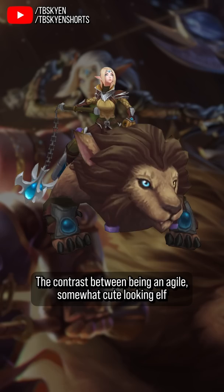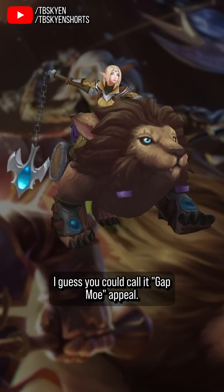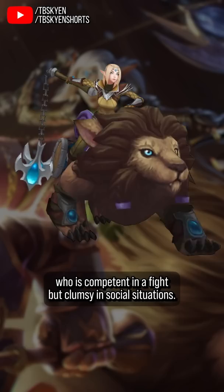The contrast between being an agile, somewhat cute-looking elf and using a flail the size of her own torso also has a certain gap-moe appeal. Like, she looks a bit like the kind of character who's competent in a fight but clumsy in social situations. She can smash through boulders but she can't cook a meal worth a damn.